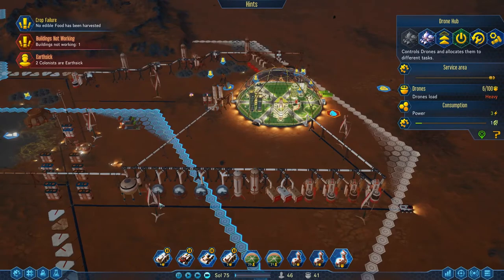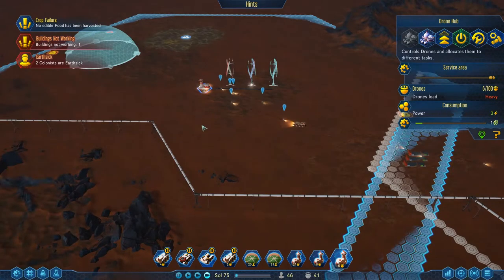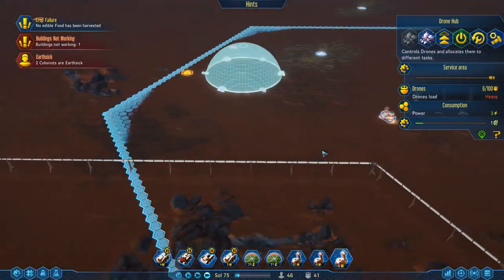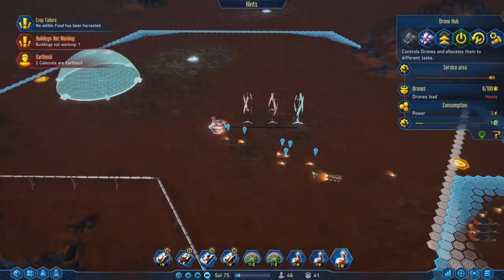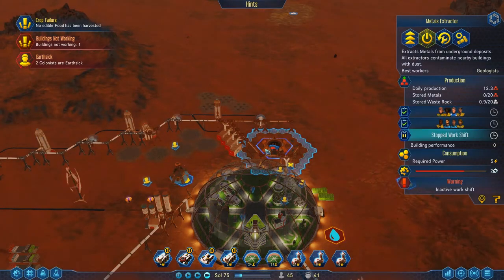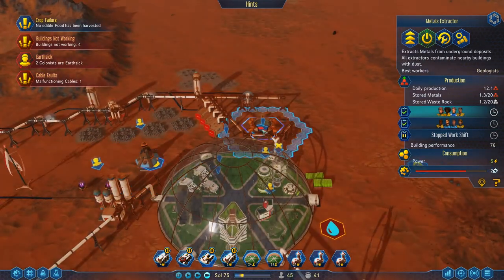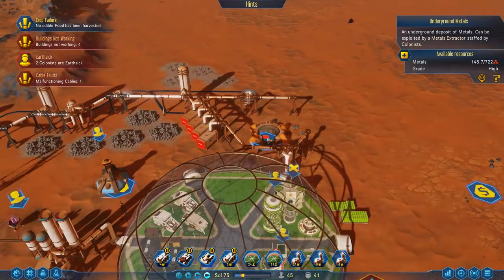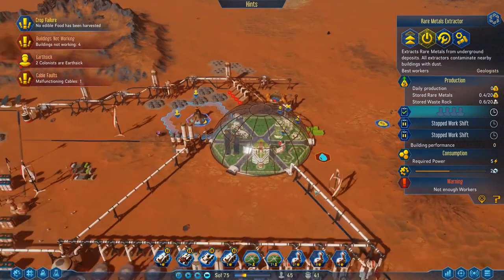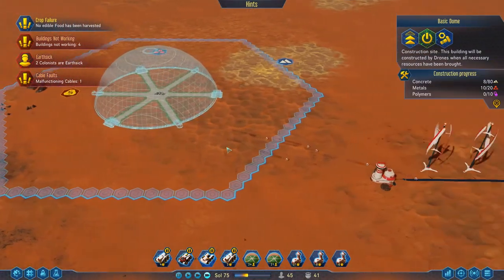I notice we're getting a bit of a dependency on this area for the other two domes. It would make a very smart choice to make a new sector here where we make more oxygen and more water. Maybe a new fuel depot as well. We can get polymers kicked off somewhere else. I'm hoping that eventually we'll eat through all this metal — which looks like it'll happen relatively shortly — at which point geologists will hand over here, and this will only become a polymers place.